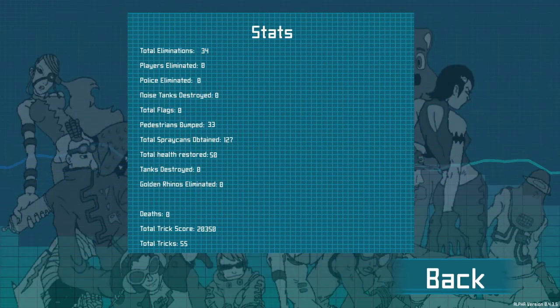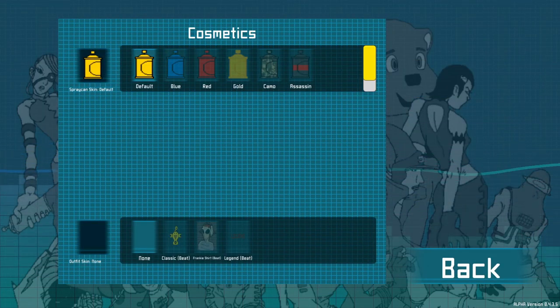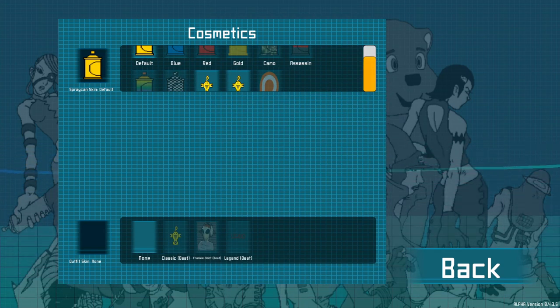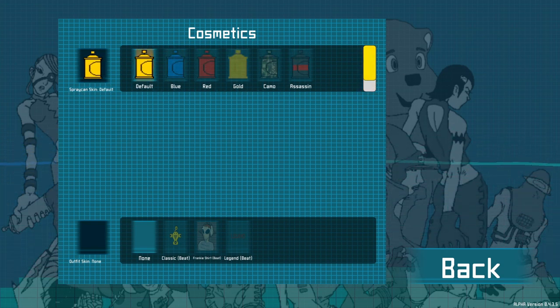Player stats — I've only had one go earlier. And cosmetics: you can change the spray can skins, which is pretty cool. You essentially earn in-game currency by playing the game to unlock them — I think I unlocked these two earlier. I'll go for the default classic spray can.